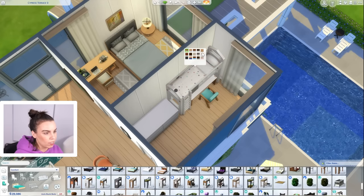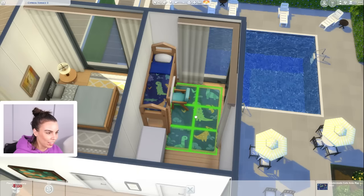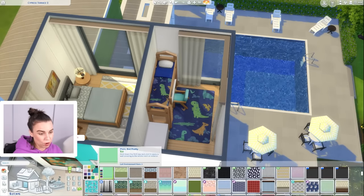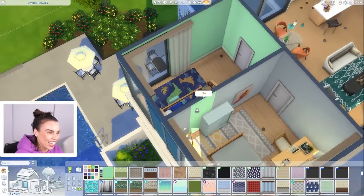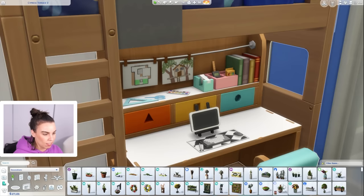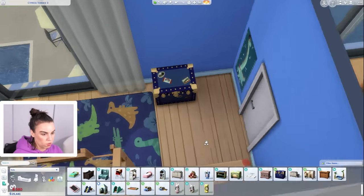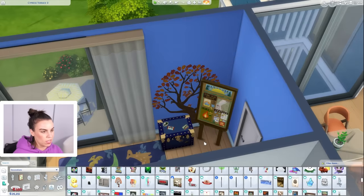Let's do a bunk bed in this room with the dinosaurs — I really love that one. We can even do the matching rug. If I ever had kids, the problem would be that I would probably want to design their bedrooms. You can have this cool computer and a really nice desk — I think this came from Growing Together. Just popped some toy boxes over here and I think we're done.